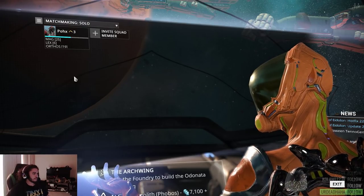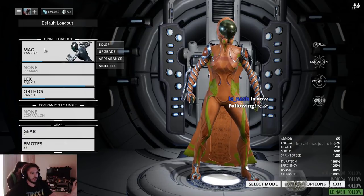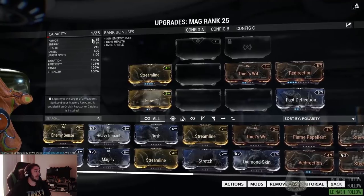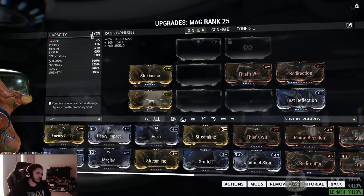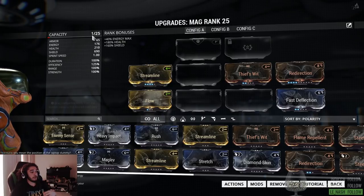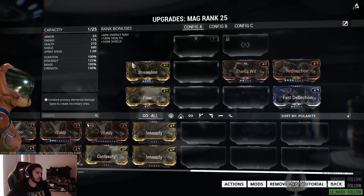When you first start Warframe, you pick a frame — there are three frames to pick from. Your frame has its own scaling: the max level is 30, and whenever you level up your frame you gain a capacity — one level equals one capacity. If you 'potato' it (that's just the term they use), you get double capacity, which gives you more room for customization. Certain gear will also be polarized, meaning if you match up the symbols on your mods to the slot type, the mod's capacity cost gets halved.